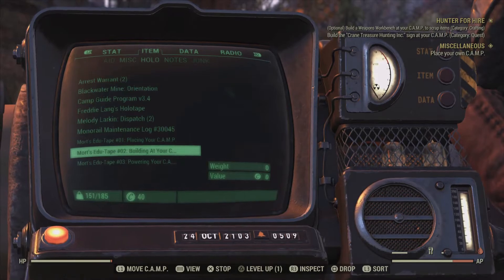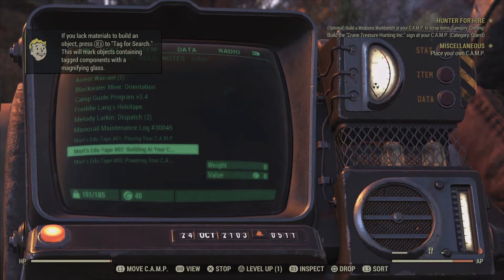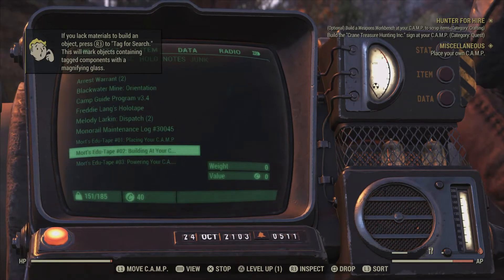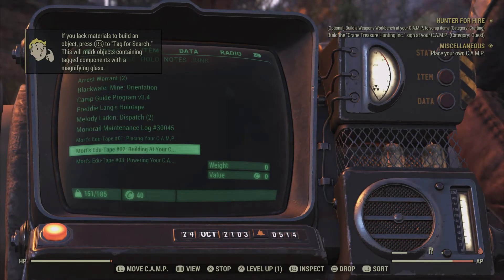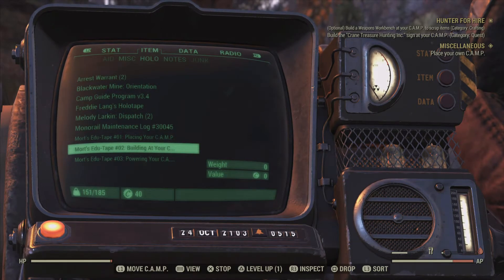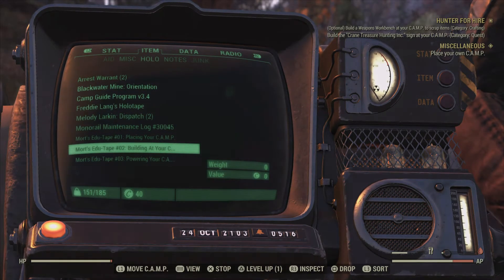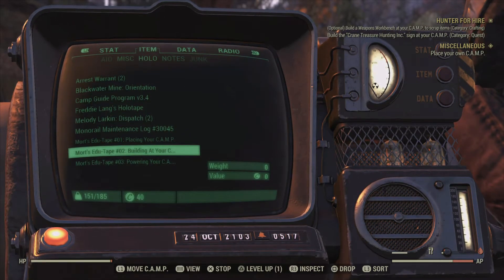Short on materials? Loot the local junkyard, mills, and warehouses for parts. Missing a critical schematic? Your local vendors might have just what you're looking for. And on that note, this has been Headmaster Mort's edutapes. See you again soon.